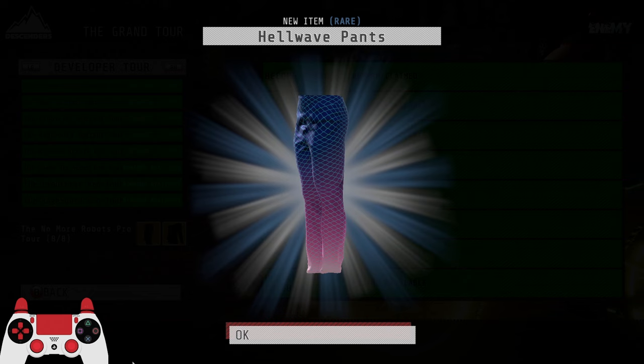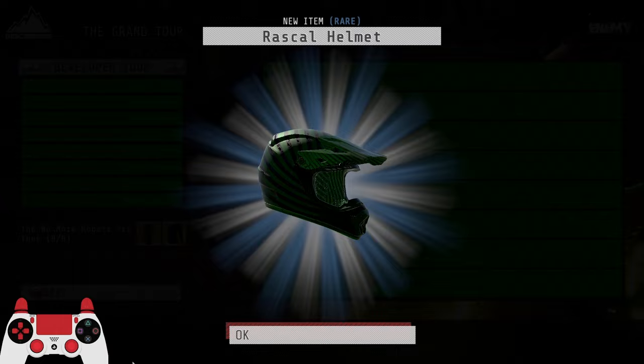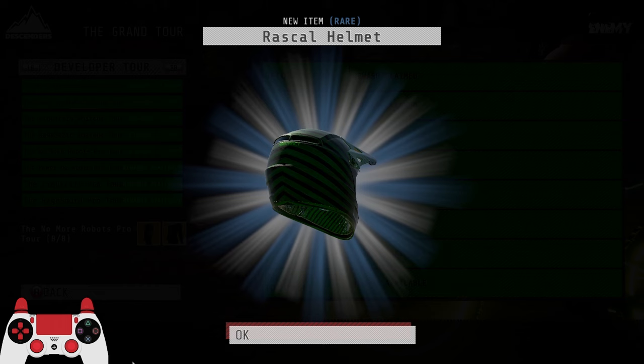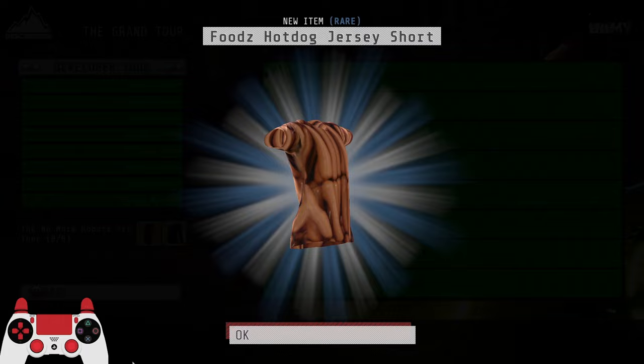Become a pro — Hell Wave pants. These look great if you like vaporwave type beat stuff, Hell Wave is definitely very nice. The Rascal helmet — someone was wearing this today with a green Luxe bike, green Luxe trails, and the Rascal gear. It was a really nice outfit — some real good Descenders drip right there.